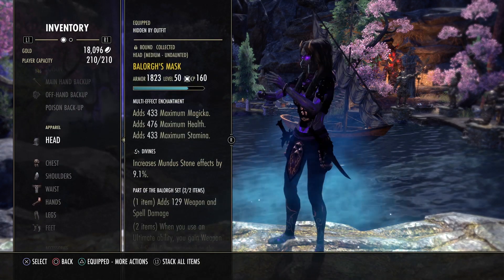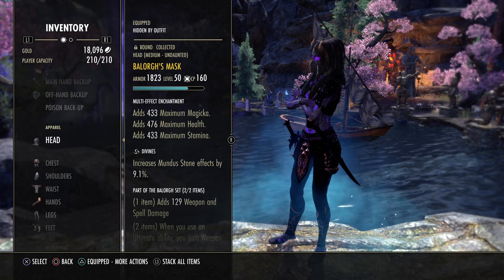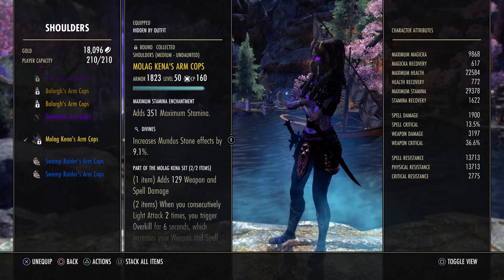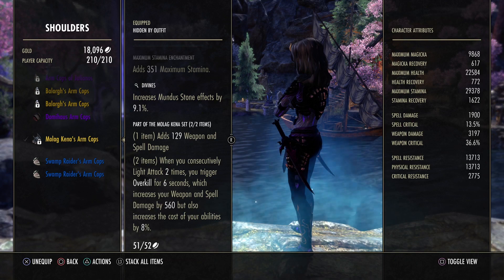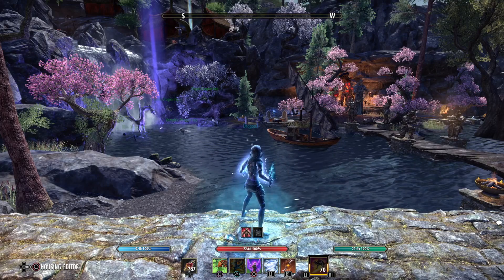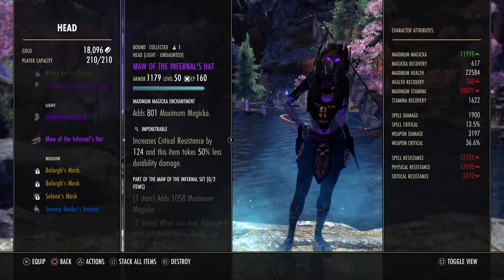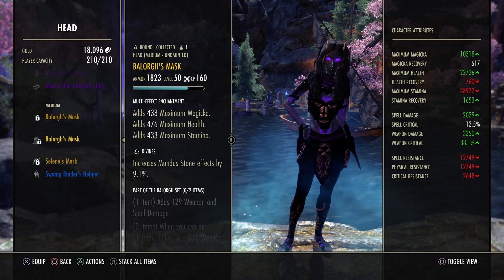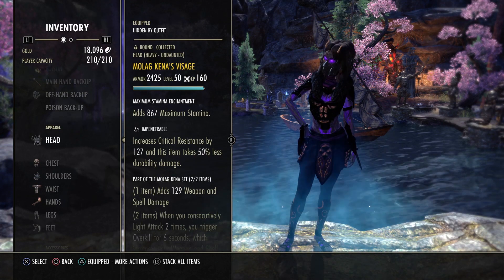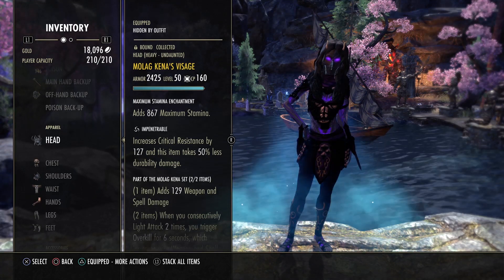Monster set: I'm still using Balorgh, but there is an optional set you can use when you don't have access to Balorgh or when you're tired of it. That set is Malacath. Malacath is also a very strong set and in some points it outperforms Balorgh, because we get 560 weapon damage when we do two light attacks. It's easy to proc — we don't need the ultimate. We can use it without our ultimate. 560 weapon damage is more than we get with Balorgh. But with Balorgh we get extra penetration. So if you use Balorgh only with 125 ultimate for your Dawnbreaker and you don't charge many ultimate points, Malacath is definitely stronger. But when you charge more ultimate points, then Balorgh is stronger. Both sets are nice and it depends a bit on your playstyle.